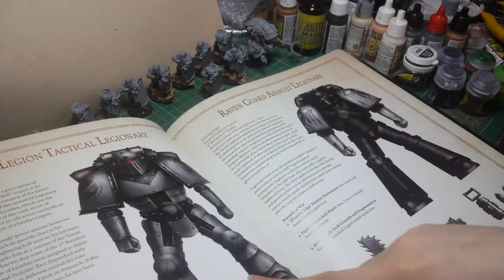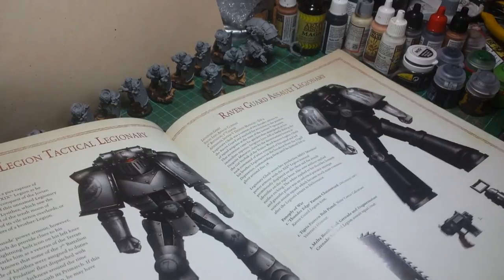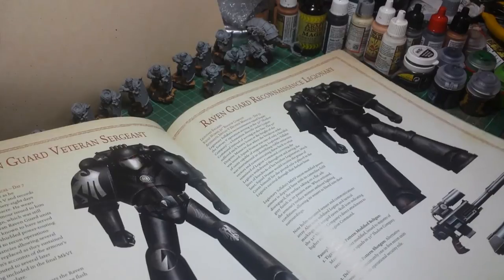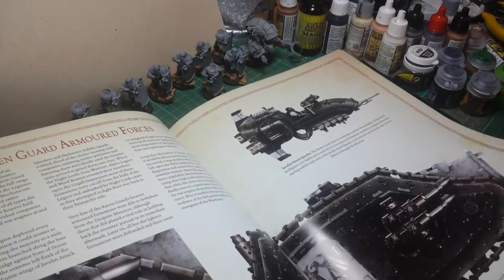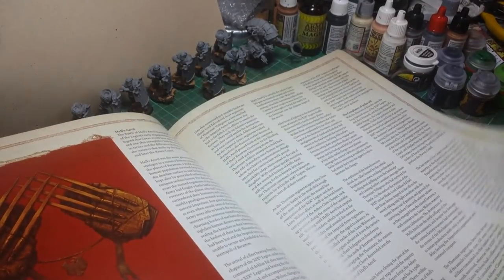Now look here - there's a grey colour scheme, one of the pre-Unification era, or pre-Great Crusade era armour, before they met the Primarch, before they became the Raven Guard. Pictures of your other bits and pieces.